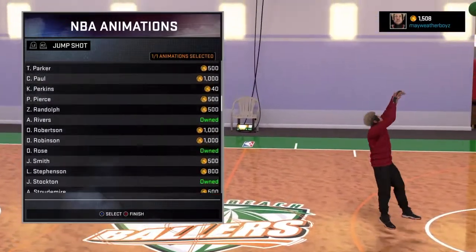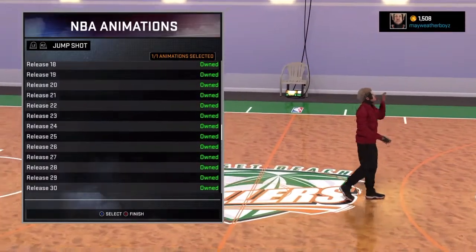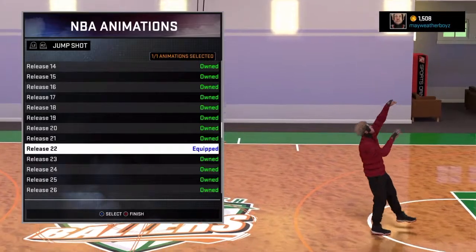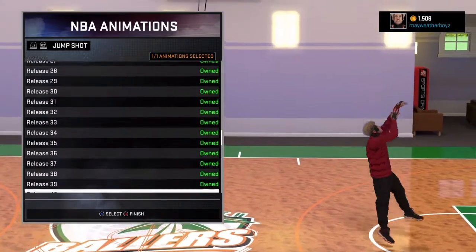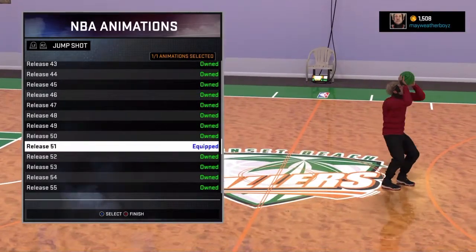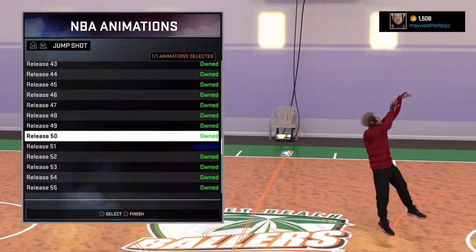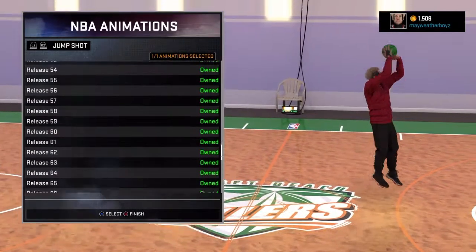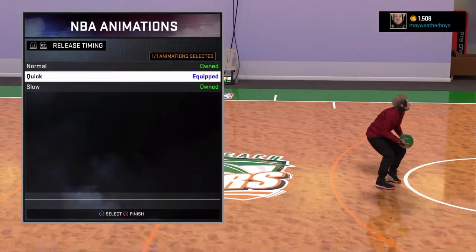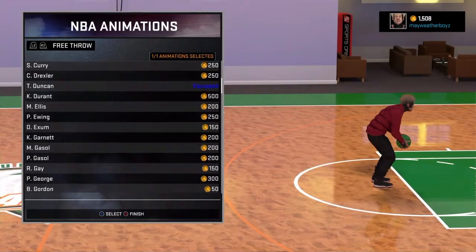For NBA animations - jump shots - I mostly recommend LaMarcus Aldridge on quick release 22. As you can see, I'll show you guys. The next one is release 51 - it's a nice one. Next is the Dominique Wilkins jumper, and my favorite jumper is NBA 2K16 release 70, all on quick. I use mostly all of my jump shots on quick.